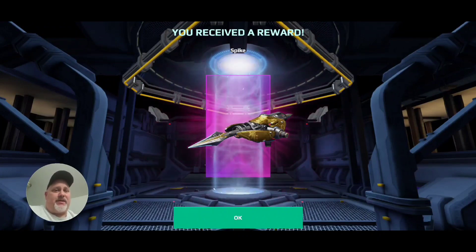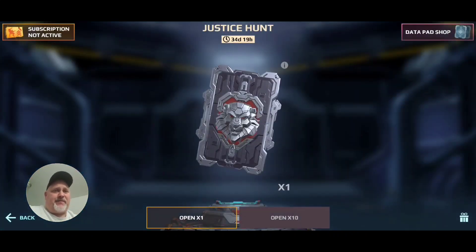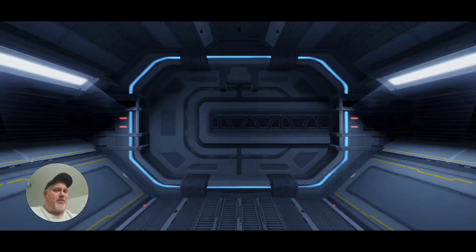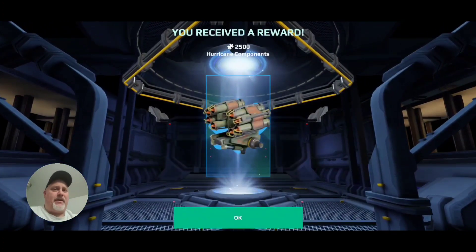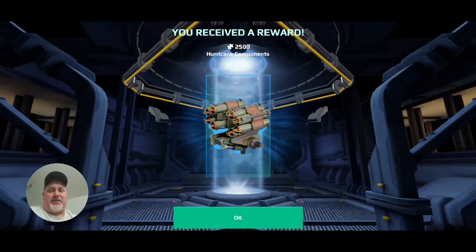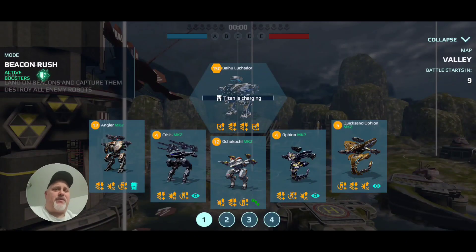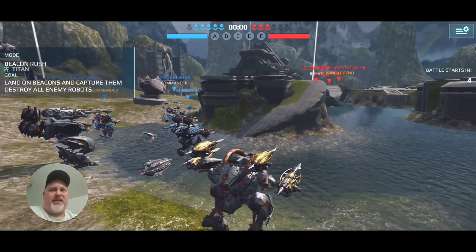Let's go ahead and do one more for you guys, and then we'll hop into a little gameplay. Let's hope for another weapon if I can — that would be fantastic. So here we go, what are we going to get? Hurricane components, 2,500 of them. That's good. I'm not building any hurricanes right now, but we're going to cash that in. All right, guys, here we go. We got done opening up several of the red lion crates, or data pad crates — it's all the same.